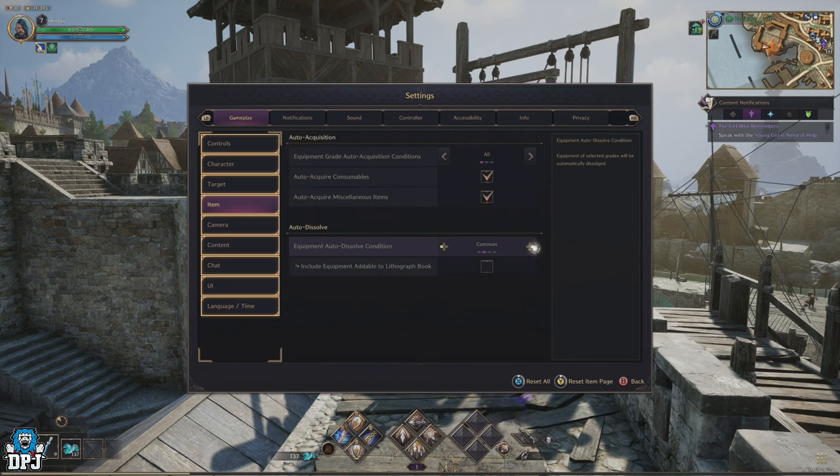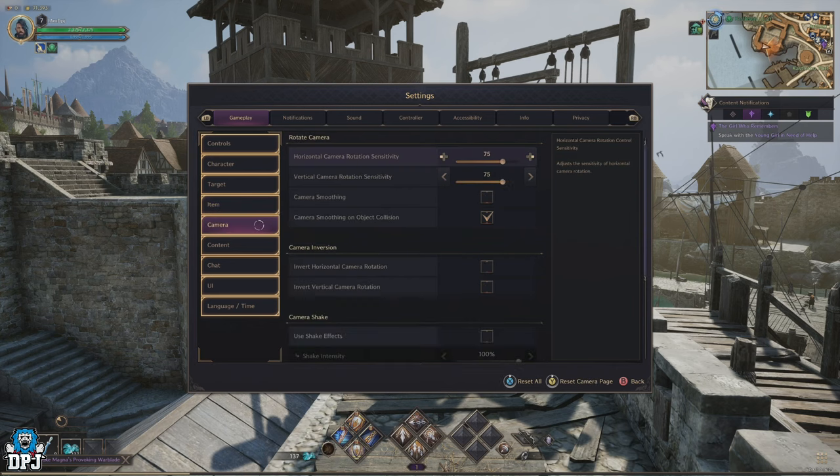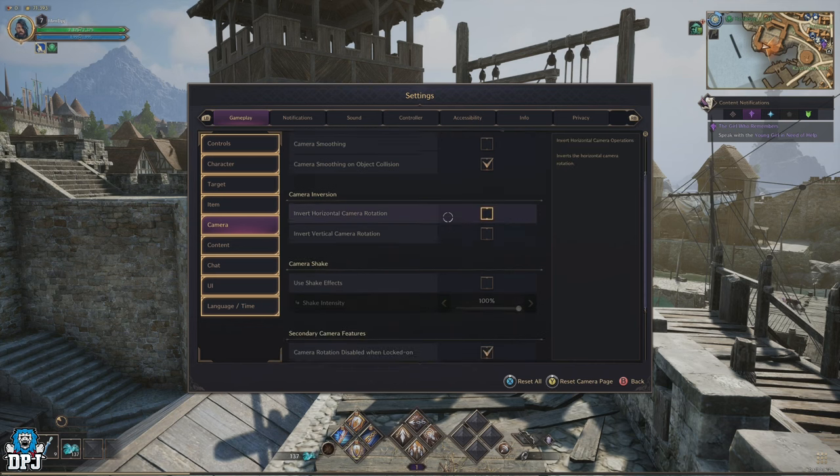Within the camera options, the sensitivity does need to be changed — at standard it's just too slow. I recommend between 70 and 80 at first, probably going a little higher as you get used to it. A higher sensitivity is definitely recommended because as you get surrounded in this game, turning speed is very important. At the default you'll find yourself spinning around so slowly you'll be getting hit from every angle. So definitely turn this up — between 70 and 80, maybe even a little higher. Also, I turn off camera shake, as it doesn't add anything to the game in my opinion.